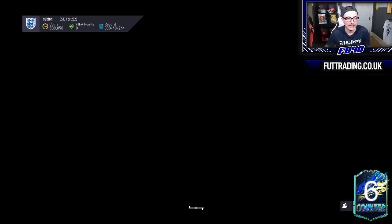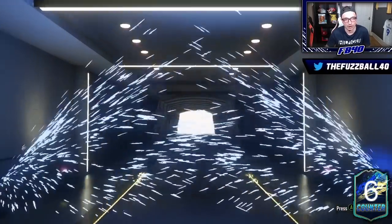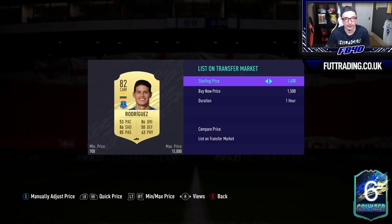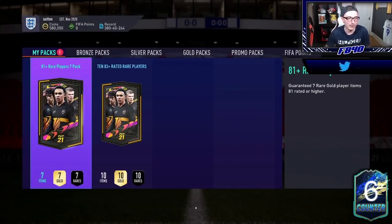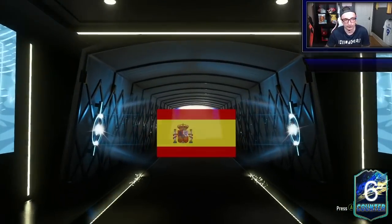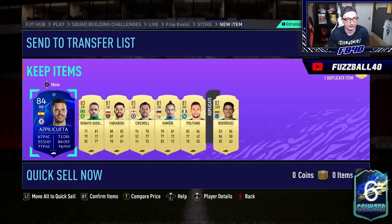50k pack — got a Libertadores card in it. There might be something behind it. Joe Gomez behind — not too bad. Rodriguez — these have a lot of value at the moment, so we'll list that for a couple K, it should sell. And so the final two packs — the best two. 81 plus rated rare players times 7. It's got a walkout in it — another TOTS? No, it's not a TOTS, this is a UCL card. It looked like a TOTS — got baited. It's Pelligretta. Fake UCL card baiting me again, I keep falling for it.